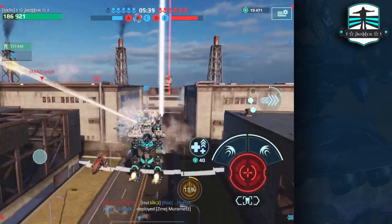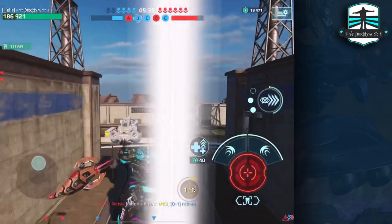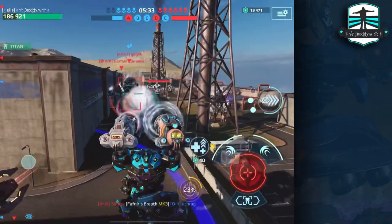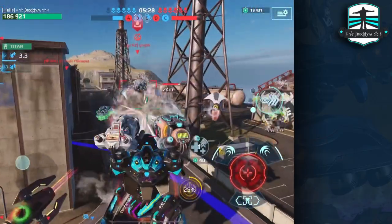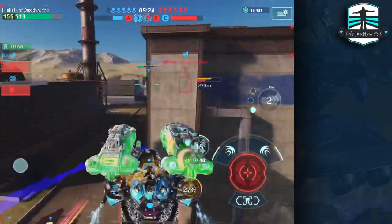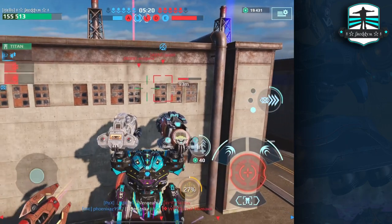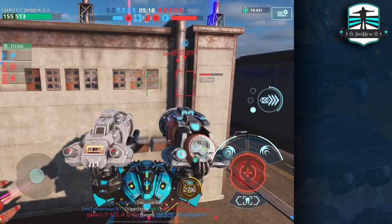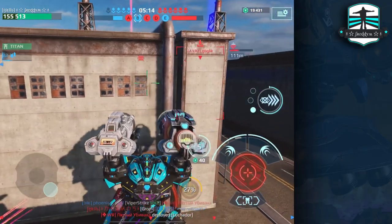Here we go. The first enemy is a Fenrir — this is an HP monster. I'm using my repair unit. You can see how fast he is going down. Searching for cover to reload, because with the Orochi you can do a fast repositioning. And now let's have some fun again with the Fenrir.